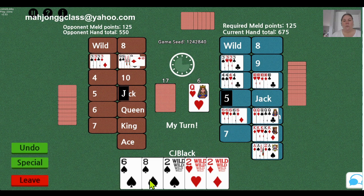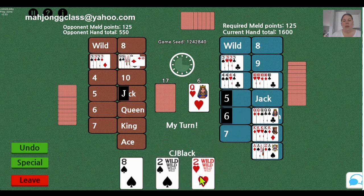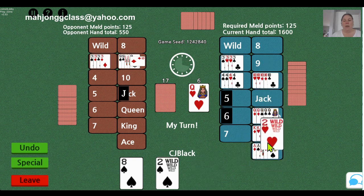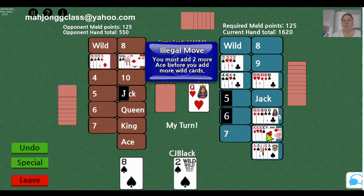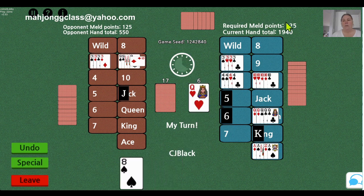So I'm going to place the 6 and close the 6s. Then I'm going to close either the kings, queens, or tens — it doesn't really matter. I'm going to close the kings, and then I discard. We now have three canastas. Our score is here in the top right — we have 1,940 points. I'm discarding and the game will end.